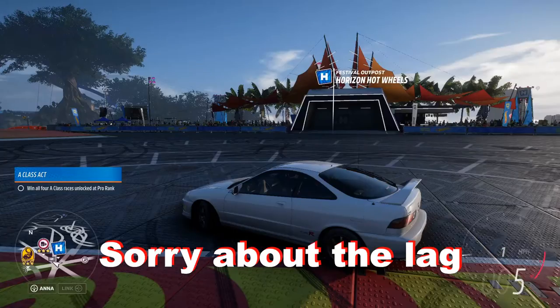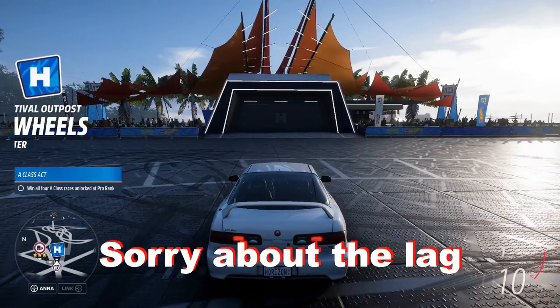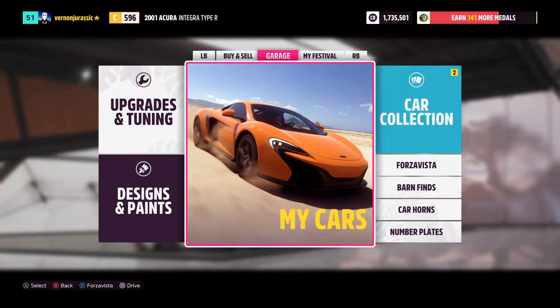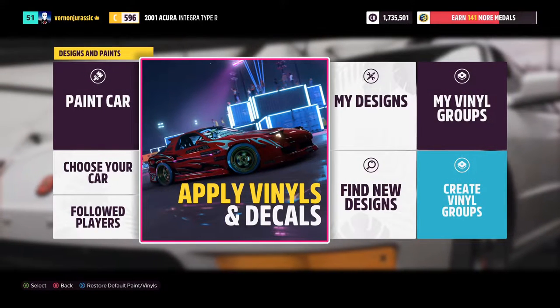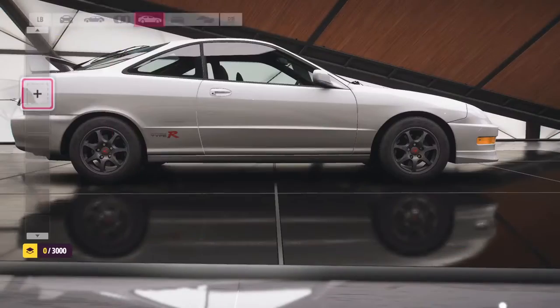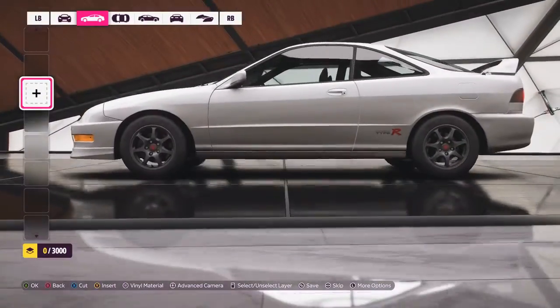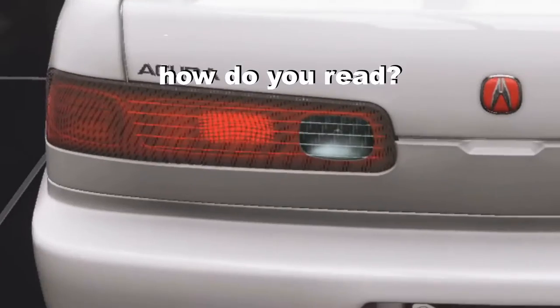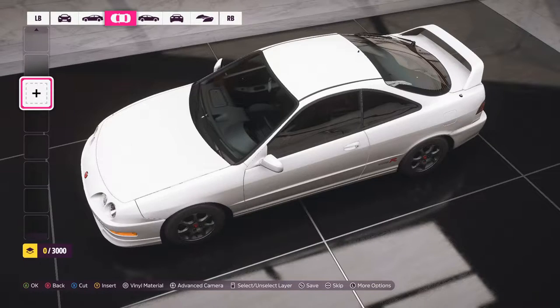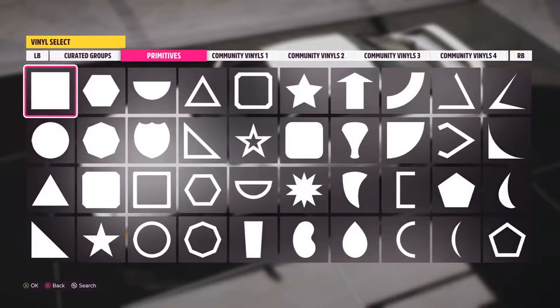Here's your basic little car. All you have to do is go to any Horizon outpost, enter it, then go to Garage, then Design and Paint. Go to Apply Vinyl Group, then Apply Vinyl Decal. Here is your car — a very blank Acura. Let's put anime on there.